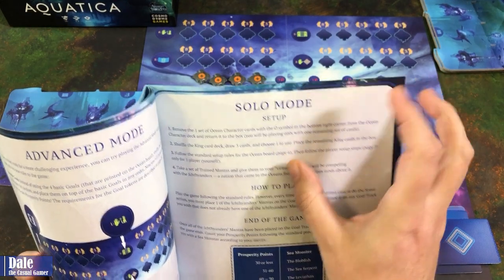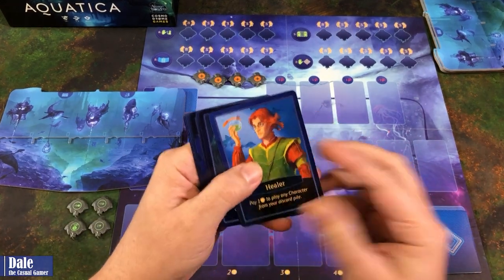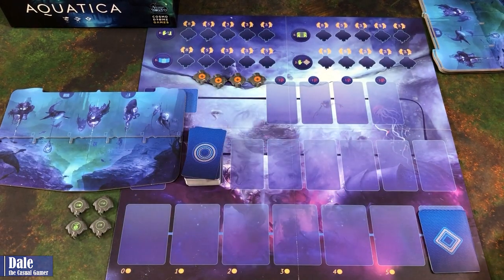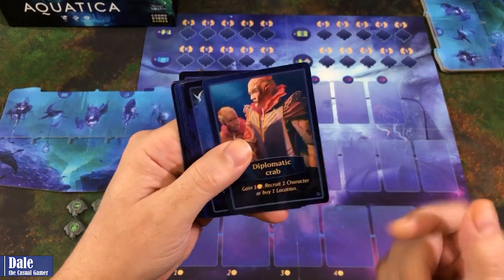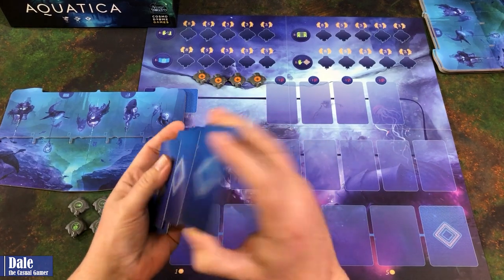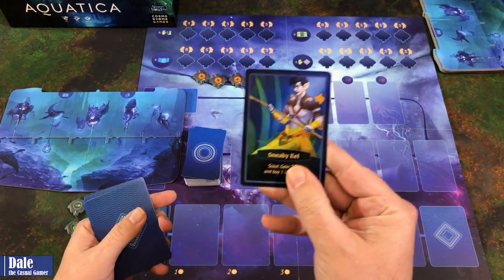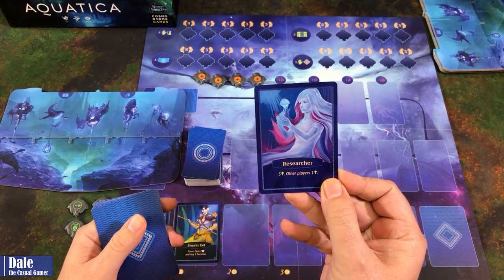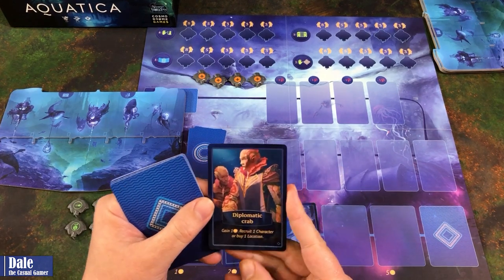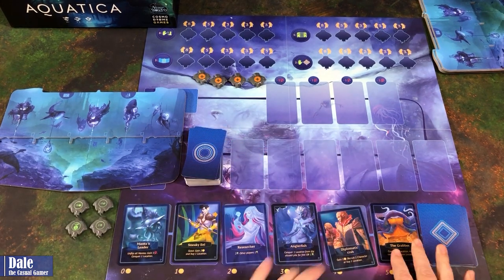We're going to remove one set of the ocean character cards with the circle symbol in the bottom right corner — basically just the second copy of each of the cards. This set is still going to be in there, so give that a shuffle. Then we're going to place one of these in each of these locations: the Mantis Leader, the Sneaky Eel, the Researcher, the Anglerfish, the Diplomatic Crab, and the Grabber. The remaining three cards go there.